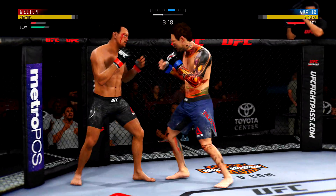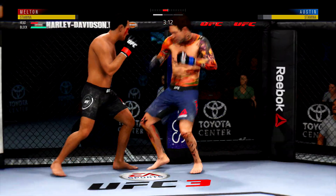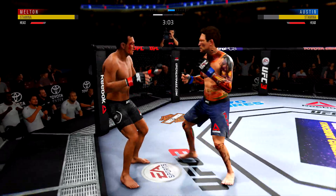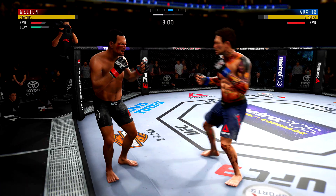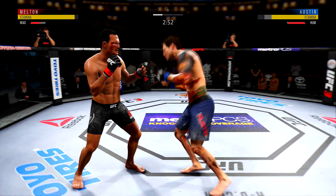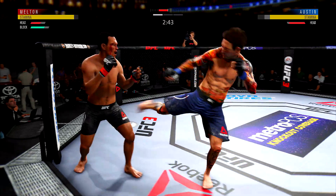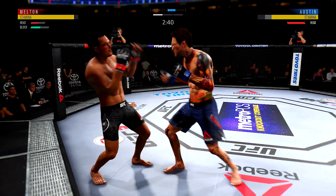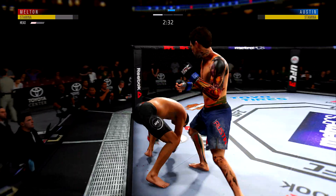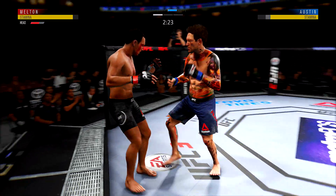I'm unloading on this guy with elbows right now. He's busted wide open. I'm bobbing and weaving his strikes — got him up against the cage, trapped. Let's hit him with another elbow. That was a front kick — Anderson Silva style bob and weave. Another elbow, another elbow — two knockdowns. This guy's gotta be done soon.